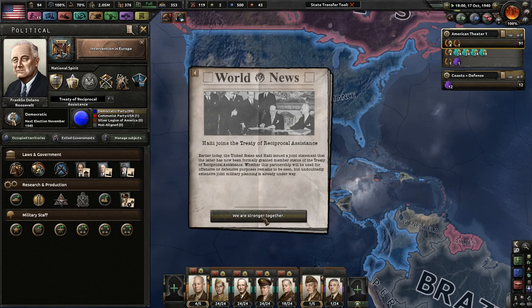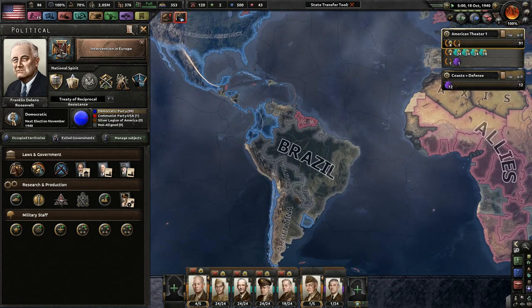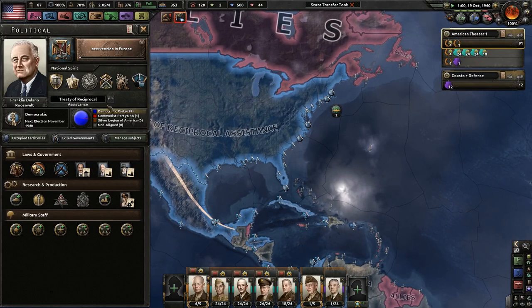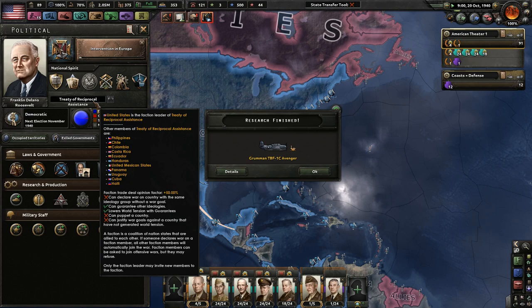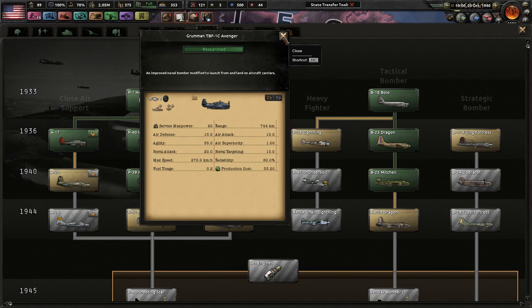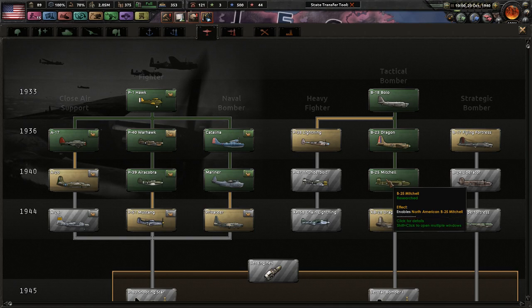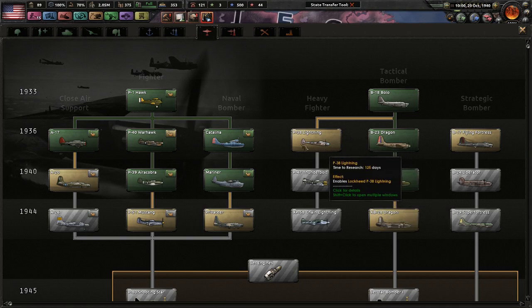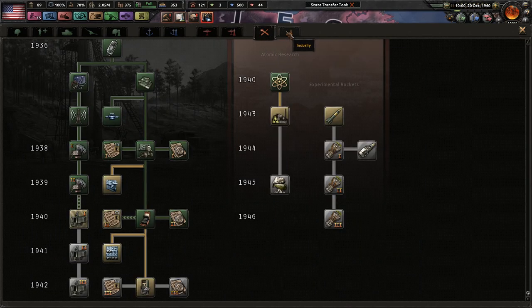Joins the Treaty of Reciprocal Assistance. I wanted to join the Allies, which we still might be able to. But at least I'm a faction leader already, so that's pretty cool. Grumman TBF-1C Avengers - those are naval bomber carrier groups. Awesome. So we're pretty much done with our air wings for 1940. I do want to start producing some heavy fighters soon, but it's not extremely important at the moment.